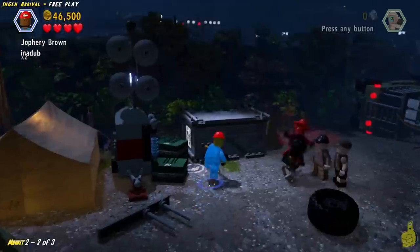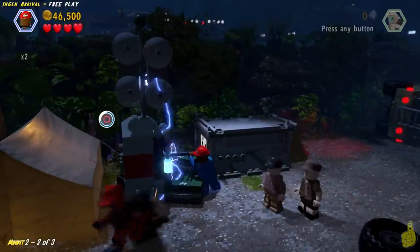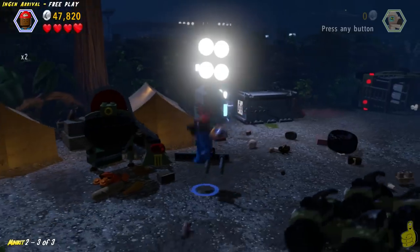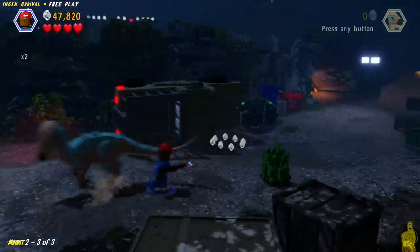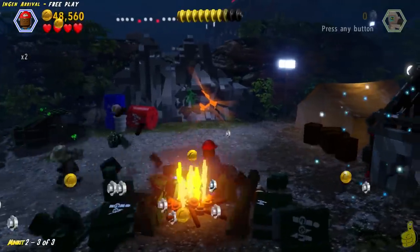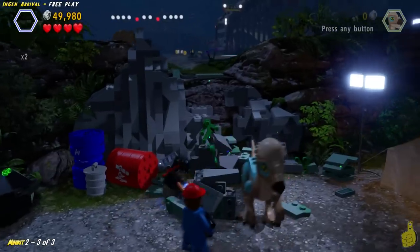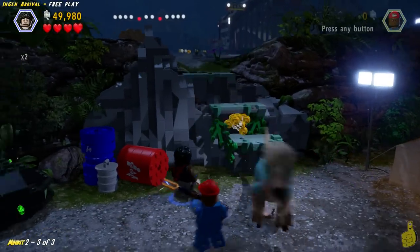Here we are at Minikit 2, part 2 of 3. We're going to switch back over to Joffrey and charge on by pressing and holding the icon indicated. The next one is actually up in the above camp, so we have to use a dino and smash the wall, which will give us some pieces that we can build up to complete the stairway up. We're getting our charge on — we busted the wall down, here are the bricks we can build. We'll go ahead and build those up. Now we've got a stairway up top as promised.